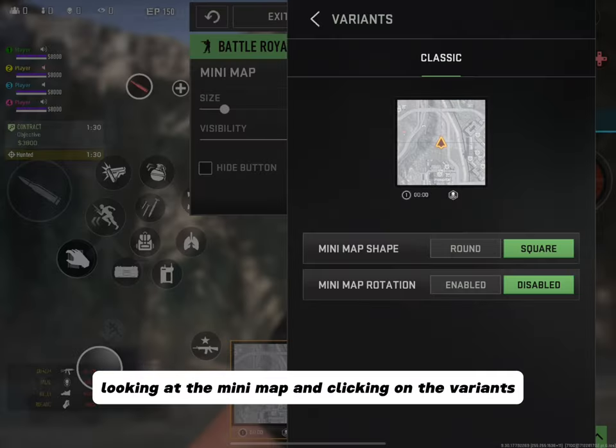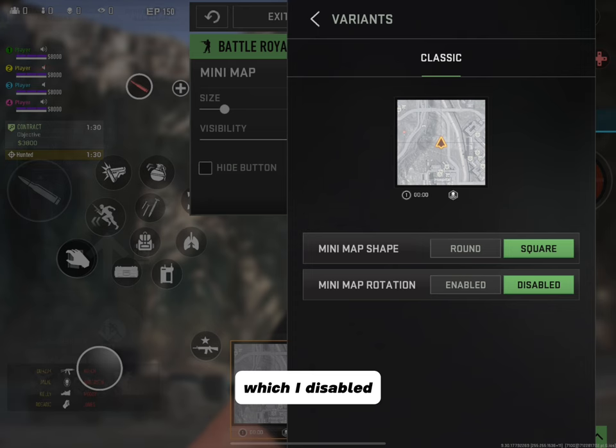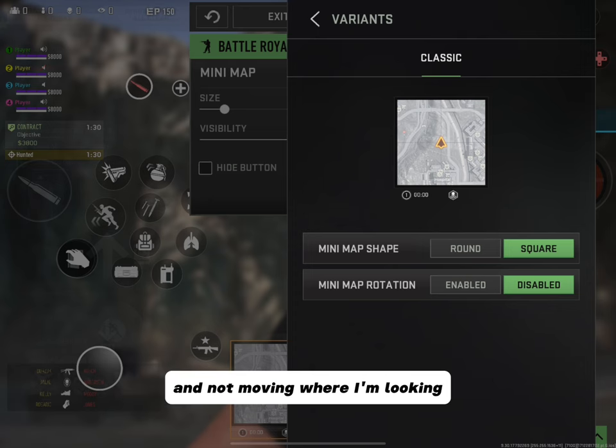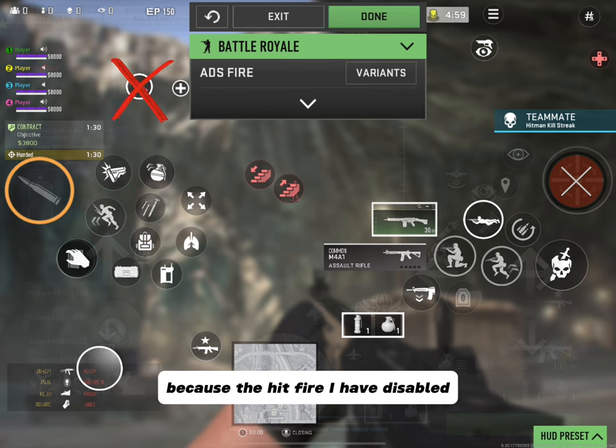Looking at the mini map and clicking on the variants, you have Mini Map Shape — I have mine at square — and Mini Map Rotation, which I disabled because I just want the map to be stationary and not rotate based on where I'm looking. Make sure this is the ADS fire button, because I have hip fire disabled and I'll explain why in a moment.